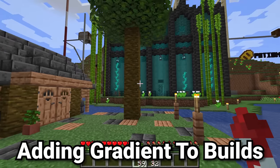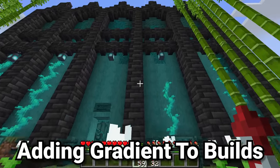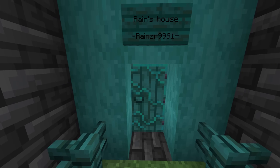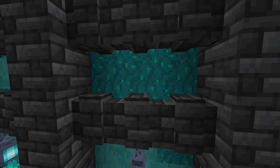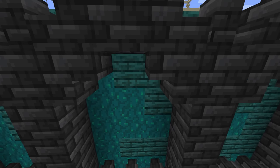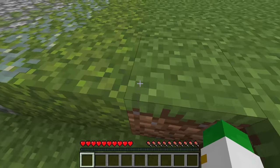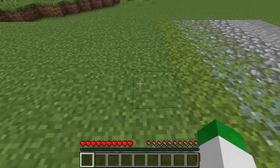If you want your build to have a lot more detail and be more realistic, the best idea is to add gradients. On this build we can see quite a bit of gradient — it starts at the bottom with stripped warped logs, then goes into warped wart blocks, and is also mixed with warped planks. Gradients can really be in any form, but it's more or less blocks that look similar to each other, slowly changing from one type of block to another.